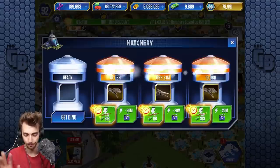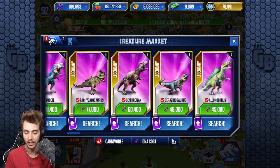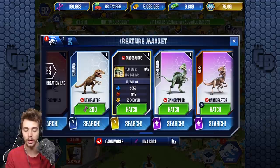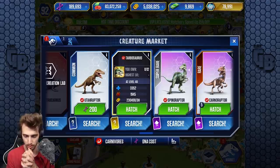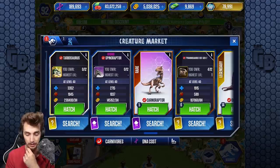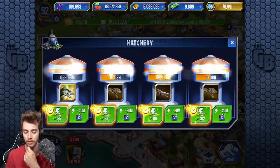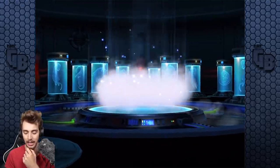Anyway, we do now have the Tarbosaurus. So let's go check it. Enough ranting. It should be in the VIP section. Yeah, there it is. So what is it? At level 40 it has 2,000 attack and 3,300 health. Let's compare that to Spinaraptor. It's a lot better than Spinaraptor — like double the attack. It's better than a super hybrid. VIPs are actually really good. So 85 bucks for the speed-up — heck yeah.